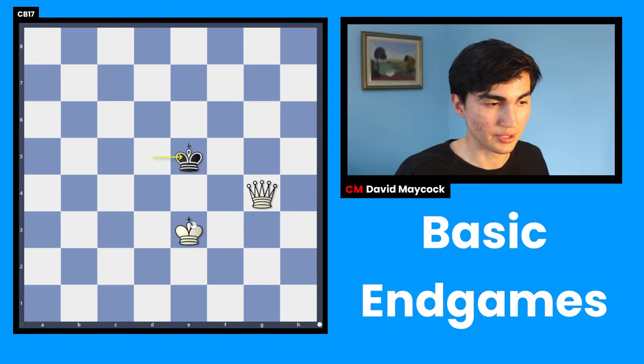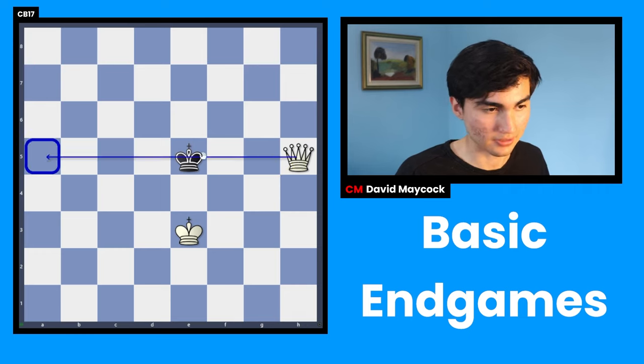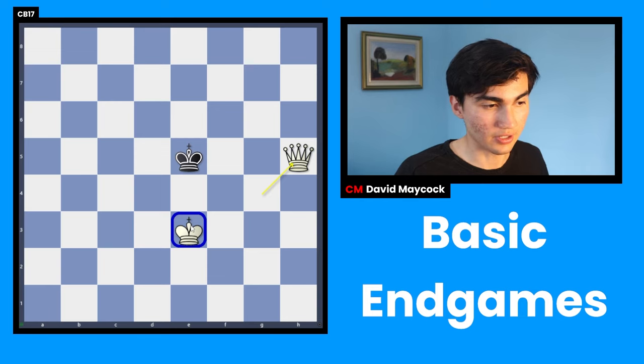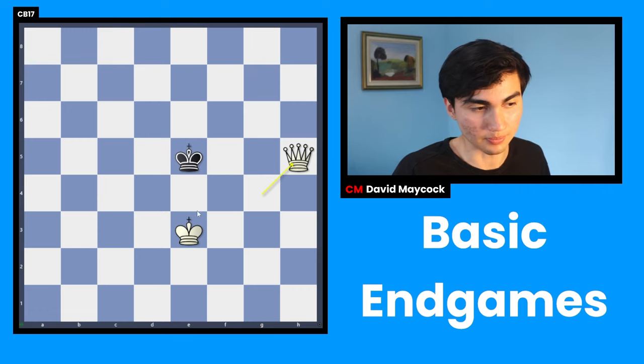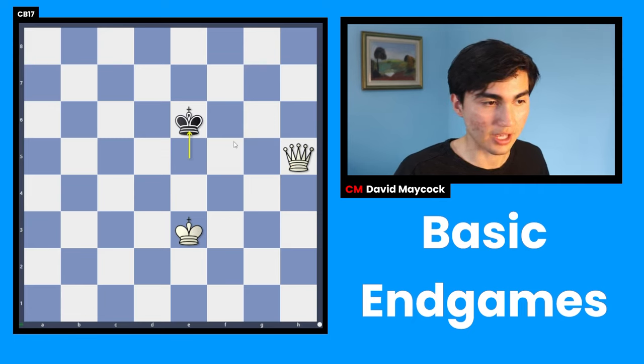After king e5 you realize your king is protecting three squares. You're going to push the king — queen h5, checking. Your king is very useful because it's covering all three squares the opponent's king could use to jump the wall. But it can't, because your king is there. So the opponent's king finally has to go back, and you keep doing that.